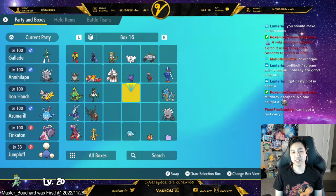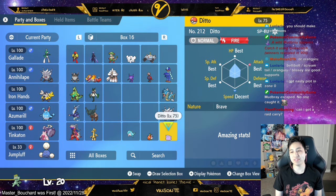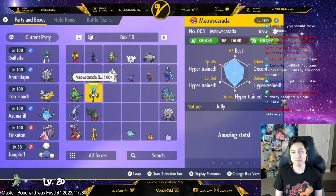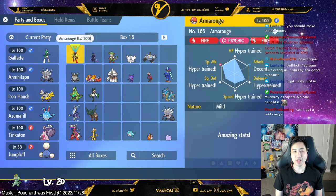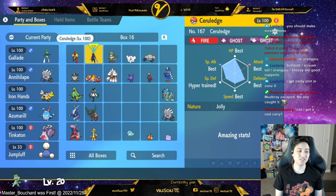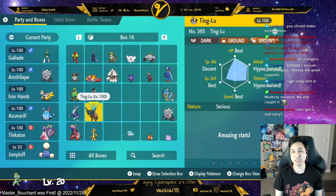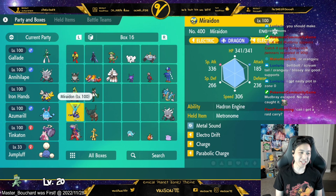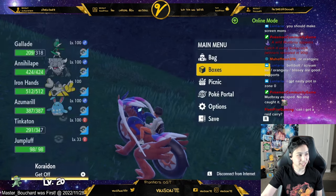We also have Shiny Palafin and Magikarp, and this is a Spanish 5 IV Ditto with Speed Down. That's pretty much my team that I use for Tera Raids. I have some Pokemon for Fire Special, Fire Physical, and different typings depending on the raid boss. We also have Ting-Lu here — that's my Ground build at the moment. I do want to make a Garchomp eventually too, just because it's faster, though this thing is super tanky. So those are my builds — if you guys have any questions about my choices, feel free to ask and I'll give you my random reasoning.